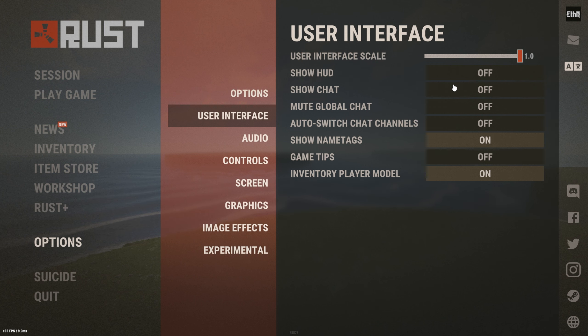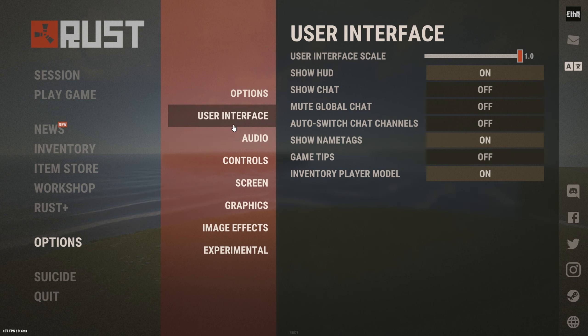Moving on to the user interface, keep the scale on 1. I currently have my HUD and chat off because I'm recording a video, but typically I have both of those on. Game tips I would definitely keep off if you have more than a few hundred hours on Rust — the in-game tips aren't very helpful at that point, so if you know how to play the game, definitely turn those off.